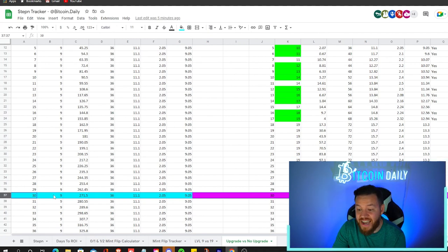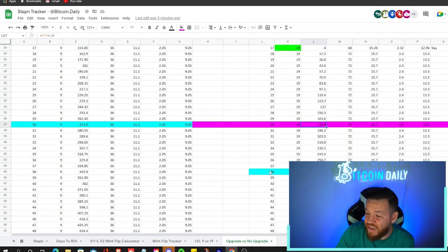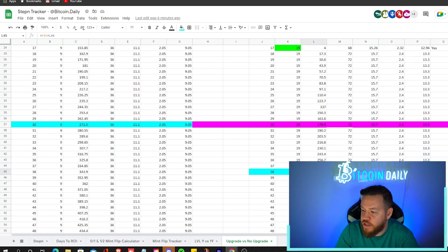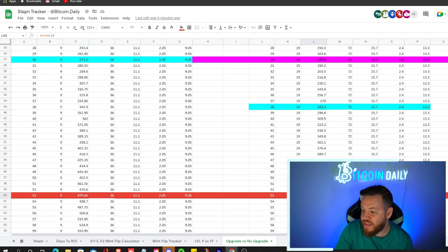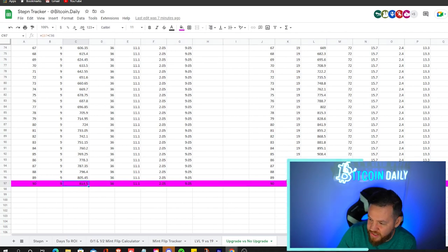On day 30, when the level 9 sneaker hits break-even, we are still not at break-even but have stacked 176.9 GST. Continuing down, only about a week later on day 38 we're finally able to break even on our investment. On the day we break even, the level 9 sneaker has 343.9 GST earned versus our 283.3. If we continue to see when the level 19 sneaker overtakes the level 9, that happens on day 53 — the level 9 is at 479 while the level 19 upgraded sneaker is at 482. By the second month the level 19 has already taken off, and at the third month the difference is 814 GST versus 974.9 GST, and that gap just keeps growing.